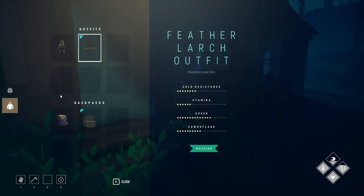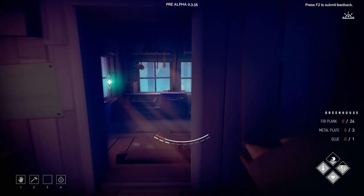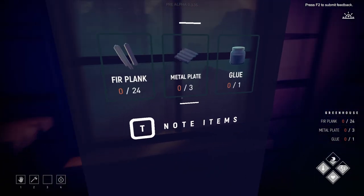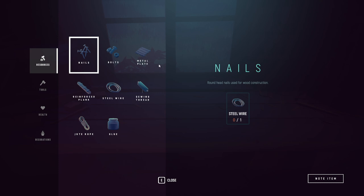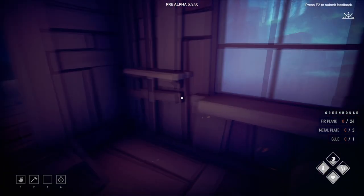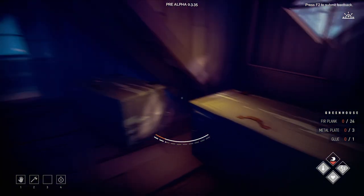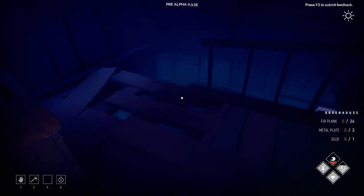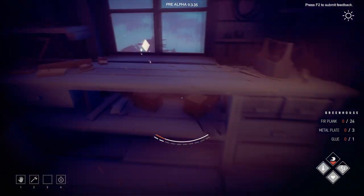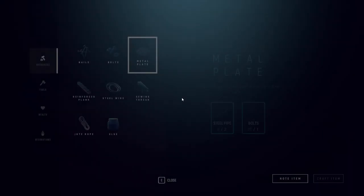Okay, we got some food and we better cook up some more. I also want to get the greenhouse going. That requires three metal plates — we got to make those first. We have some glue made. Metal plate needs pipe and bolt. Let's go get some of those — I think I have a whole stack. We'll just grab it all. Make three metal plates. Get that ready to go.